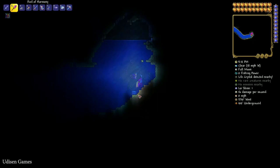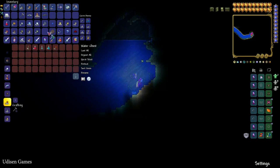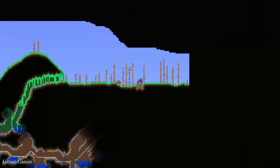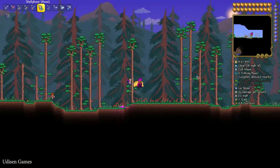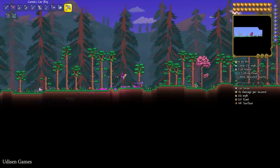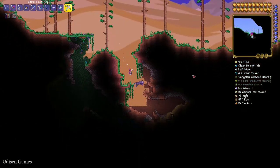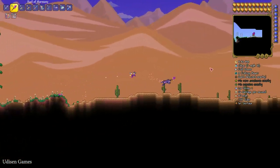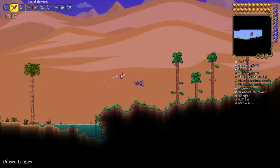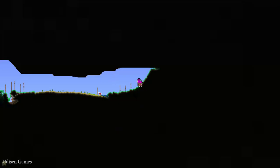We can also find water walking boots as a bonus — why not. Return to the spawn point which has the green mark on the surface. I'm using the wolf mount — fast as hell. The unicorn mount is also fast. If you don't have the wolf, watch my previous video.